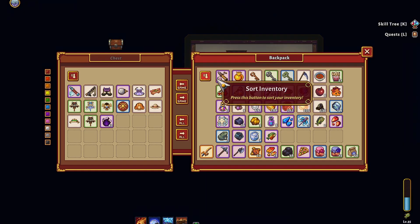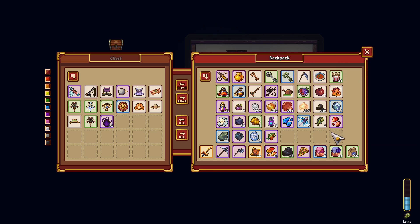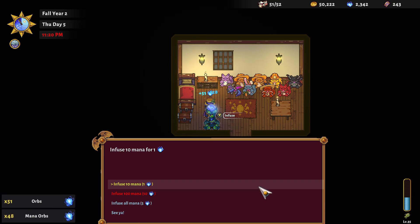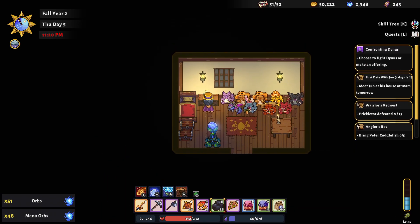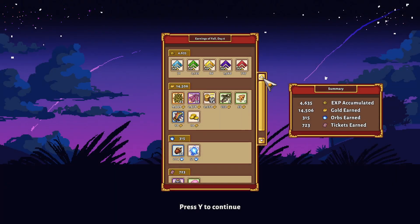Okay, do we need to put anything away? I don't think so. Let's infuse our mana and we shall call it a night. Okay, so we earned 4,635 experience, 14,000 gold, 315 orbs, and 723 tickets. And that's going to be it for today's episode — thank you very much for watching.